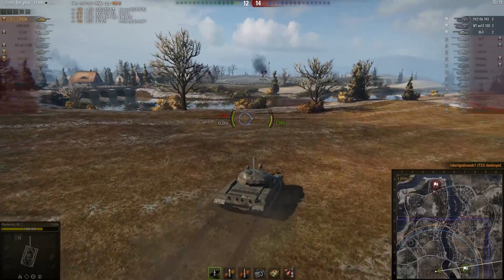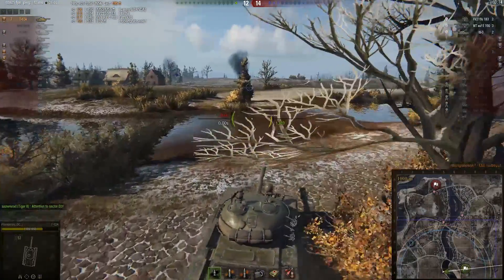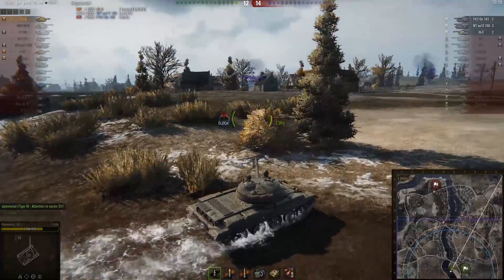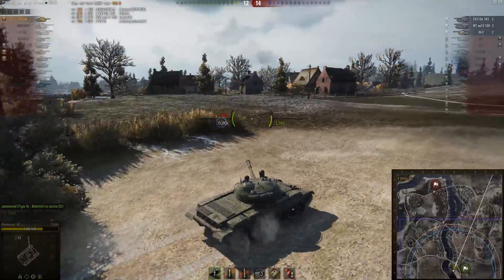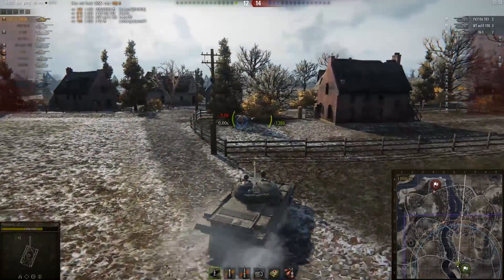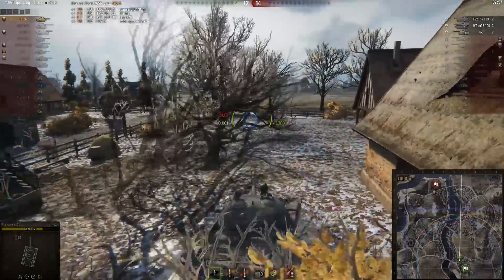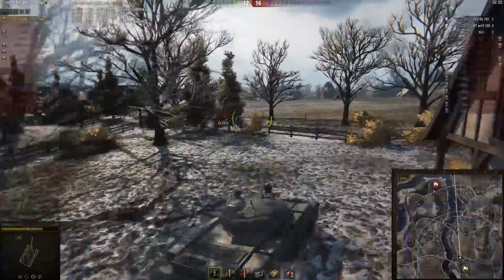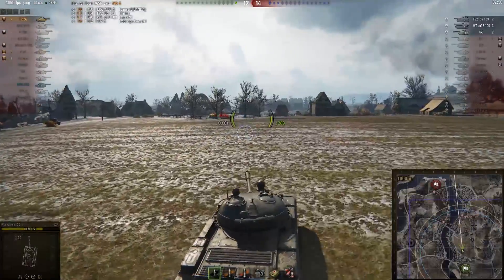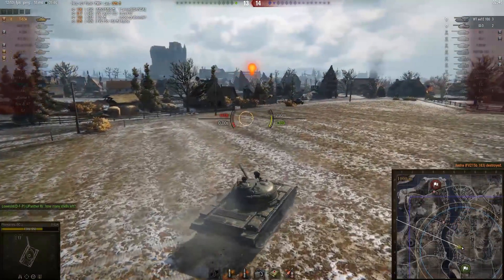Seven and a half thousand points of damage. But he still has the FV183, the Waffenträger E-100, and this IS-3 to deal with. The Waffenträger looking fairly healthy with a thousand health, the IS-3 at 700, and the FV at 325. The FV may be a one shot — average damage of this gun is 320, so as long as he rolls slightly above average it should take him out. But knowing the luck, when you really need it, it's probably going to get a low roll — but he did take him out. That's kill number 8!